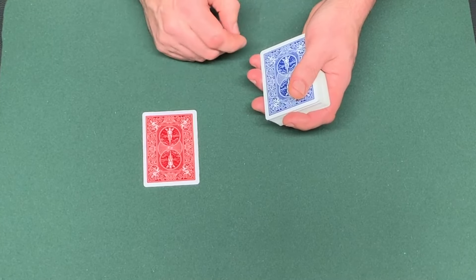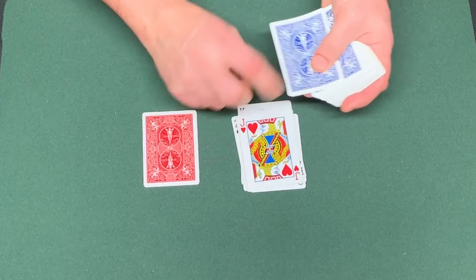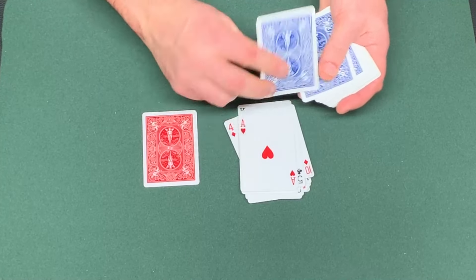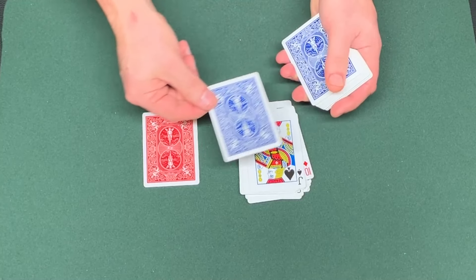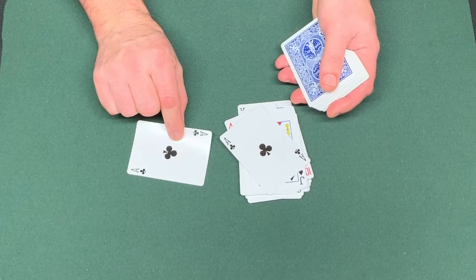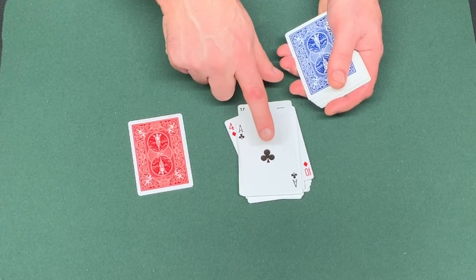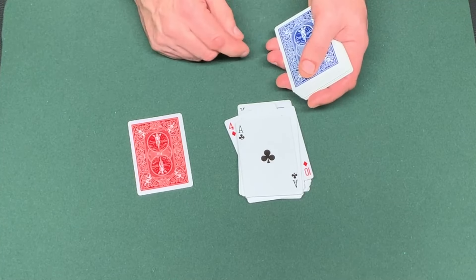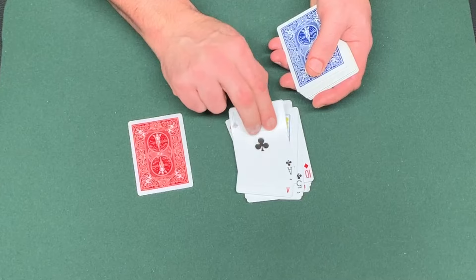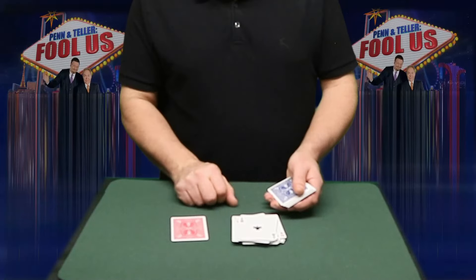Let's mimic what they did in the performance. Dealing down to 23, the next card — the 24th — is the one put to one side, which matches the prediction. But what if they had chosen 32? You simply carry on dealing to position 32, and that card also matches. So we need the duplicate prediction card in both the 24th and 32nd positions.